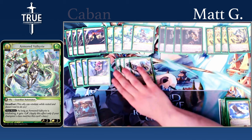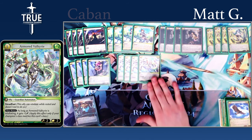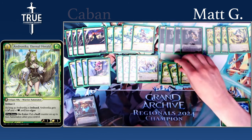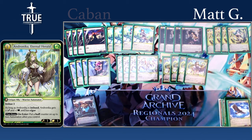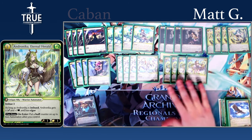Then we have another three-cost two-two: Armored Valkyrie. It is an Automaton with Steadfast, so it can be really annoying for a lot of decks in the meta to deal with — Sylvie without a Forest Cake and a Buff Counter has to run in their Slimes and usually trade with it. Andronica is a three-cost one-one, but if you imbue it, it becomes a two-two with Vigor. On Enter, it puts a Buff Counter on two Automaton allies you control, making it one of your big hitters and a main reason to level up early. It's good to note that her Enter effect does not target, so your opponent has to respond before you declare where you're putting those buffs — they have to choose what they want to do before you decide where the buffs go.